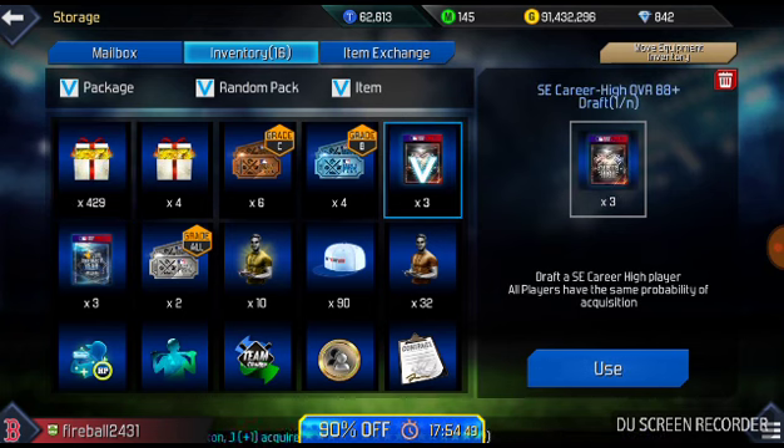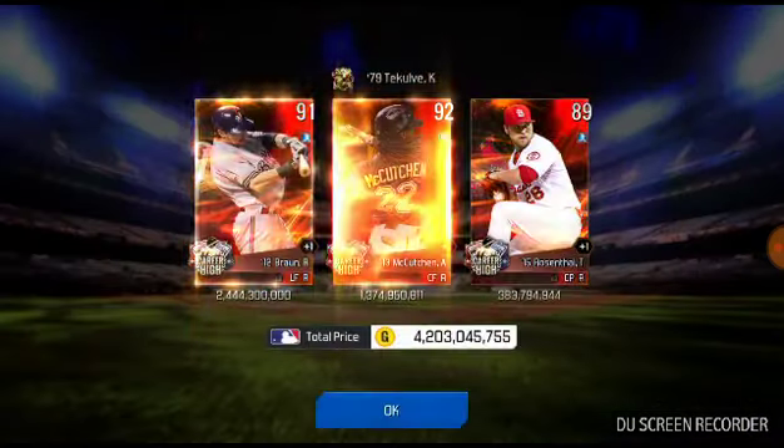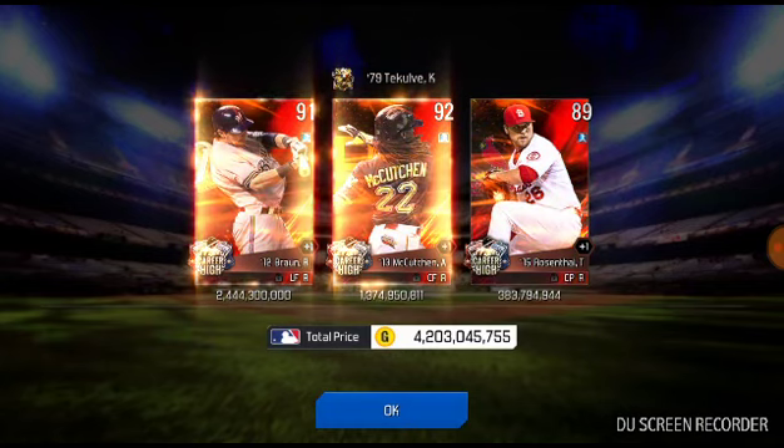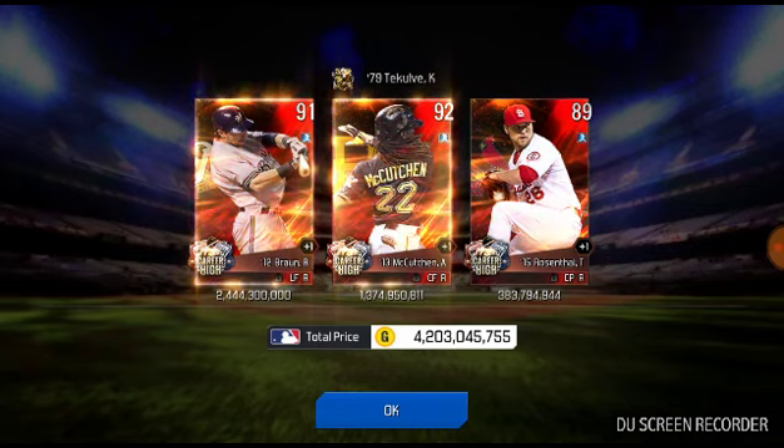So now we've got these three 88 plus overall career high drafts. Hopefully we can get a couple 90 overalls out of these and hopefully some Boston players as well. In three, two, one — there we go, we get a 91 and a 92 overall, and an 89 overall. Huge pulls right there!